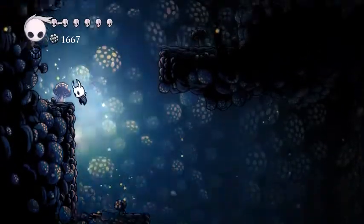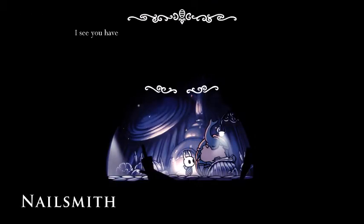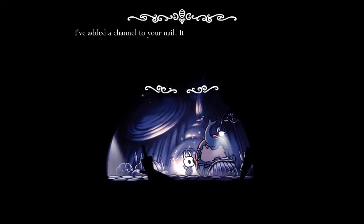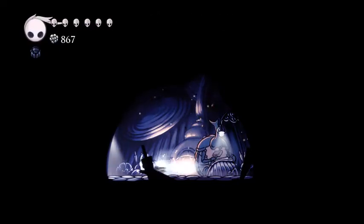The nailsmith's just up here, maybe — I don't know, I'm acting like I know what I'm talking about but I have no idea. Yep, that looks like it. Oh, you've returned — I see you have some pale ore. A rare, fine metal. Give me the ore and some geo for my efforts and I'll reforge your nail to make it stronger. There you go, the reforging is complete. I've added a channel to your nail — it should cut much more efficiently. You'll find it stronger than it used to be.